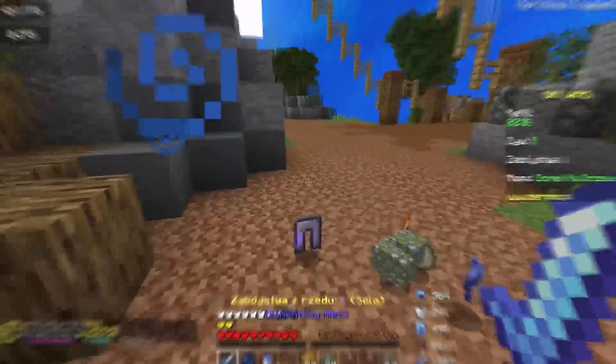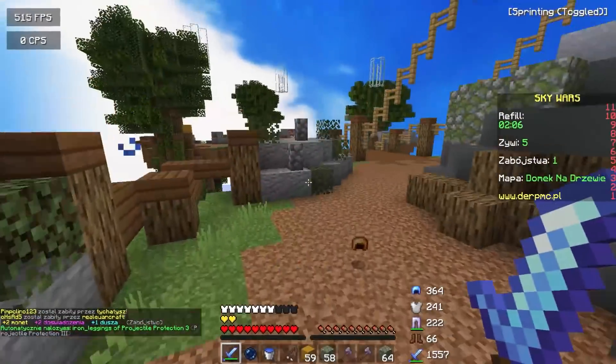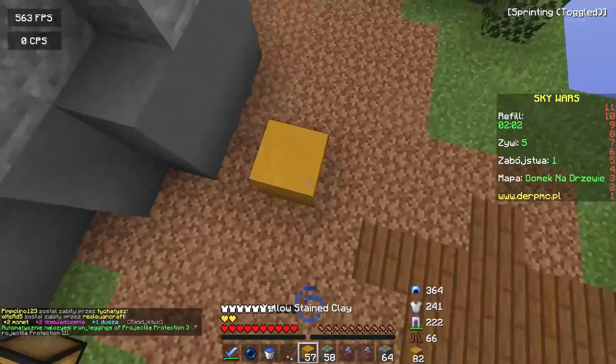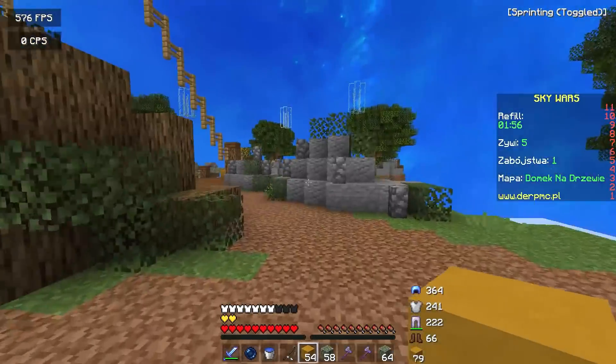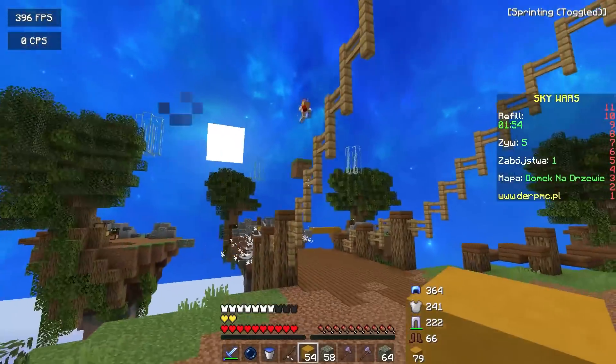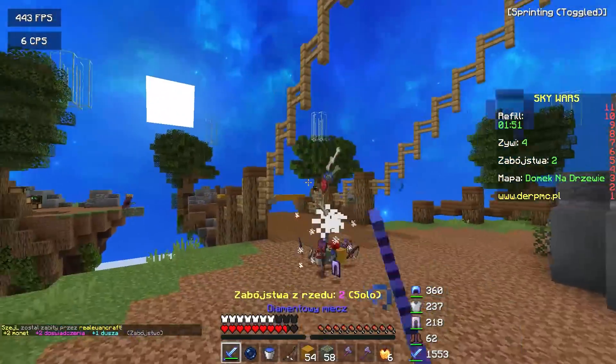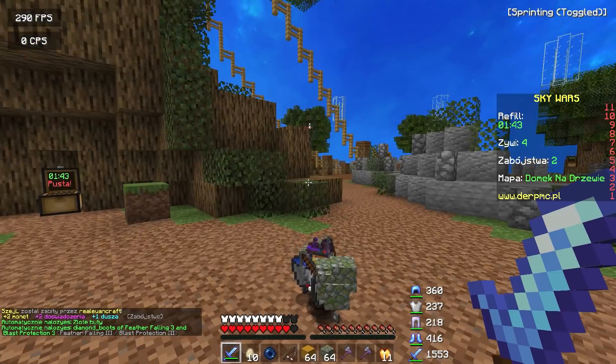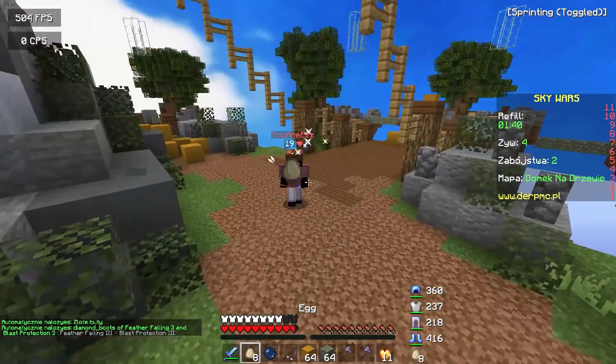All right, we got that guy - first guy out of the game. We need better boots at some point, but we have a spare pair of diamond legs. This guy's TNT jumping into the middle - all right, I respect it. He's coming straight over to me - that was a free kill, thank you. I don't know why he just decided to do that, but we got diamond boots. We are so stacked in this game.